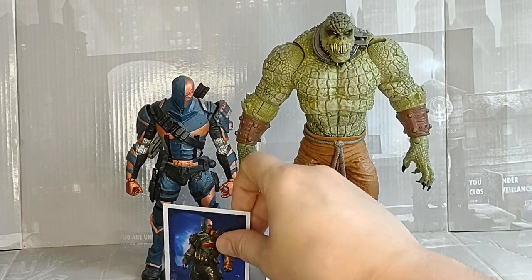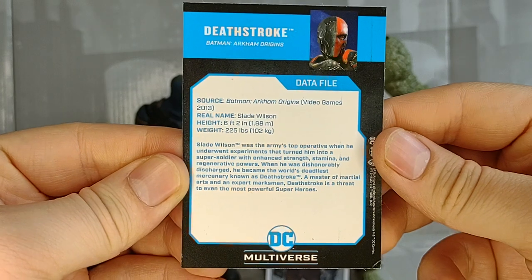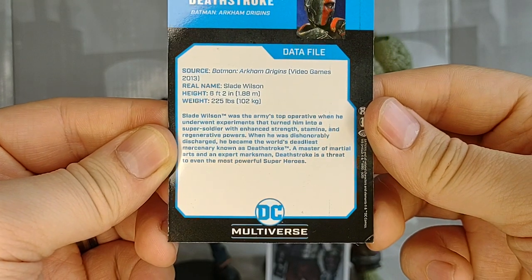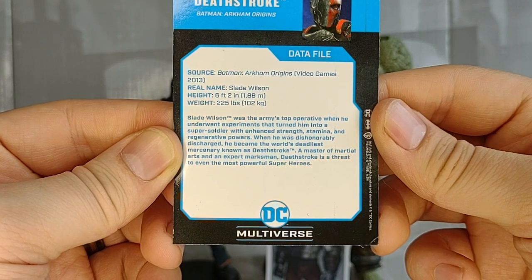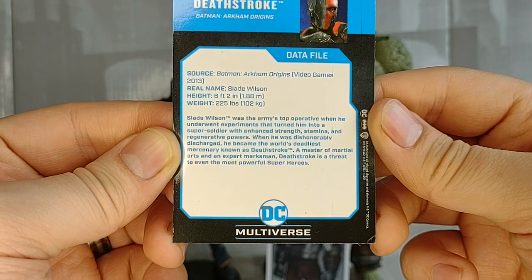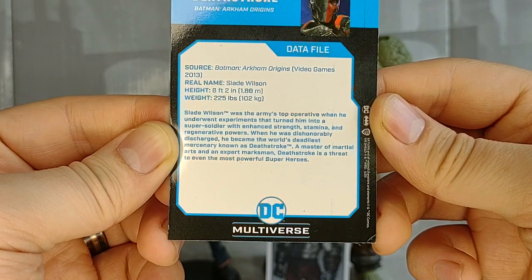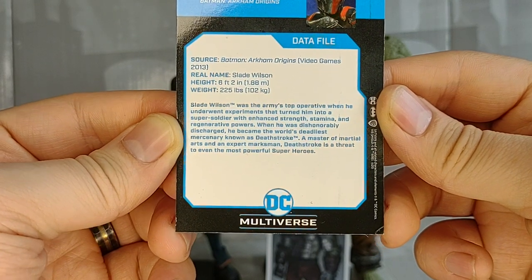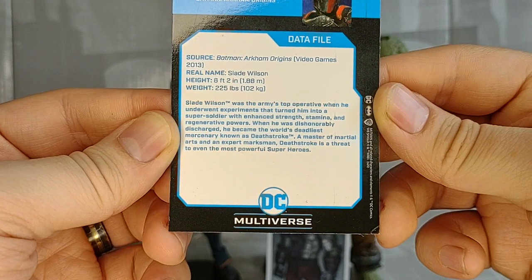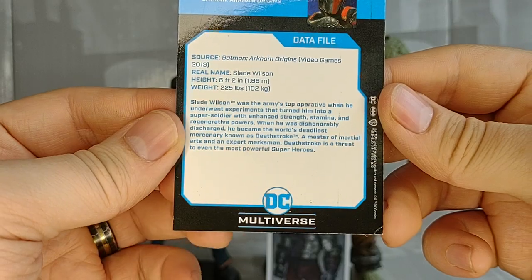First we're going to look at Deathstroke. Batman Arkham Origins — real name Slade Wilson. Slade Wilson was the army's top operative when he underwent experiments that turned him into a super soldier with enhanced strength, stamina, and regenerative powers. When he was dishonorably discharged, he became the world's deadliest mercenary known as Deathstroke, a master of martial arts and an expert marksman. Deathstroke is a threat to even the most powerful superheroes.